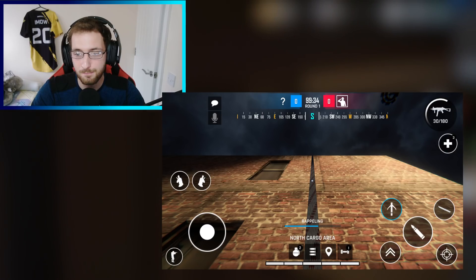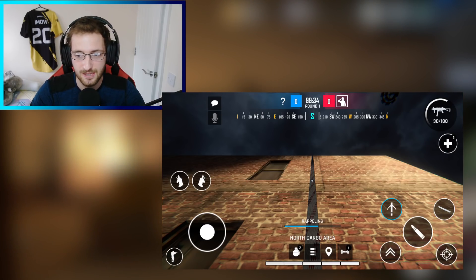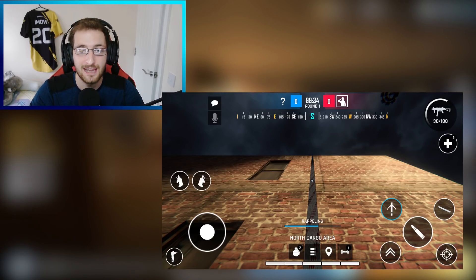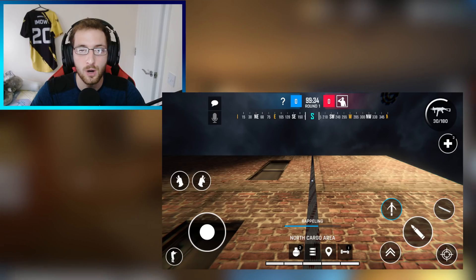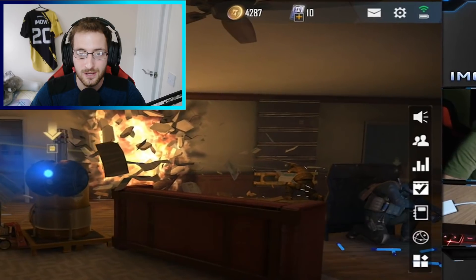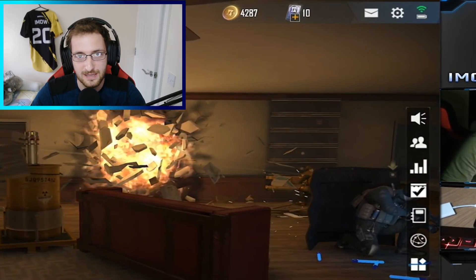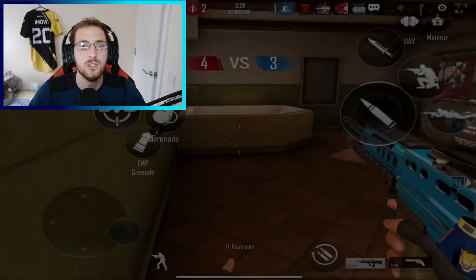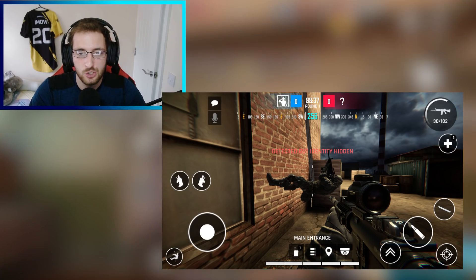Another part of this image I want to show you is down the bottom right, just above the fire button and to the left — you can see the rappel button itself. By the looks of it, the rappel button will only appear when you are eligible to rappel. Something similar to what we saw in Area F2 — the button wouldn't just be there irritating you for no reason. It will only appear when you can actually use the rappel.